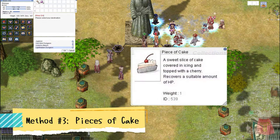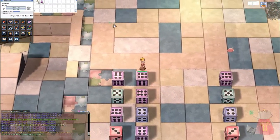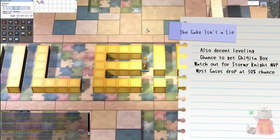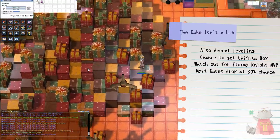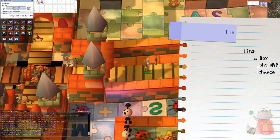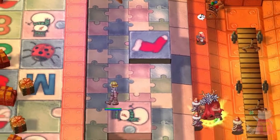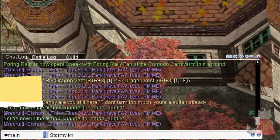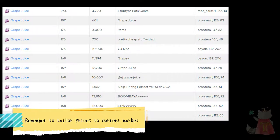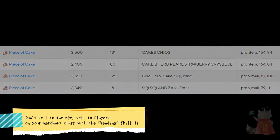The next one is Pieces of Cake. These are obtainable through Warp Girl, Dungeons, Toy Factory. When you get to the second floor of Toy Factory, you'll find presents called Mist Cases, and they drop pieces of cake pretty often. You can usually find people leveling lower level characters here — maybe it's your first max level character, maybe you haven't rebirthed, or maybe you just want to grind money while you level. However, you need to be careful of Storm Unite, because all he has to do is look at you and you die. Also a reminder: sell grape juice, pieces of cake, and strawberries to players with vending — don't sell those to the NPCs.